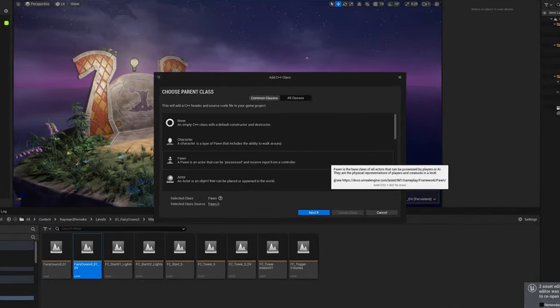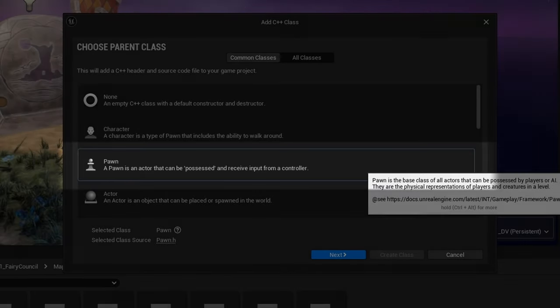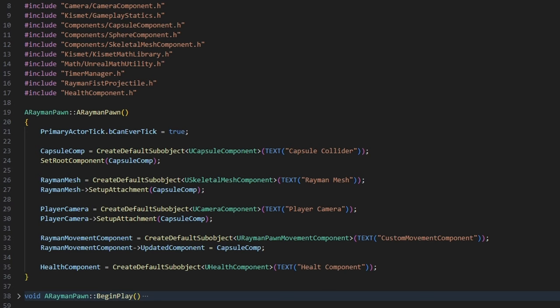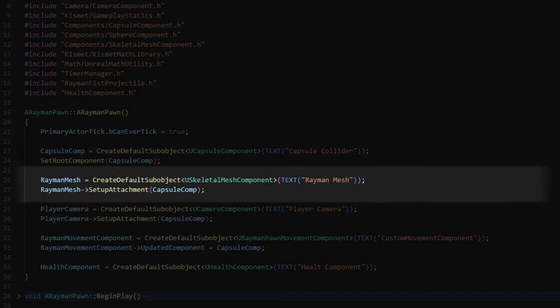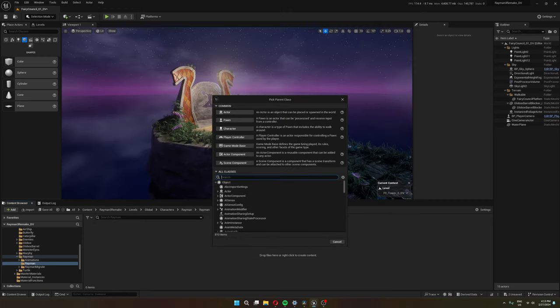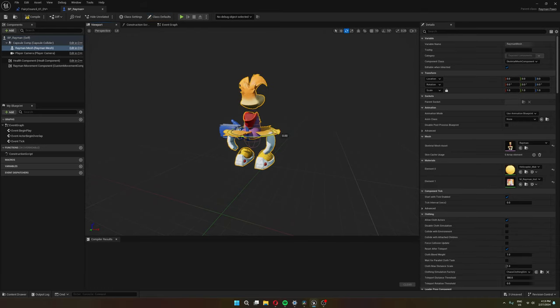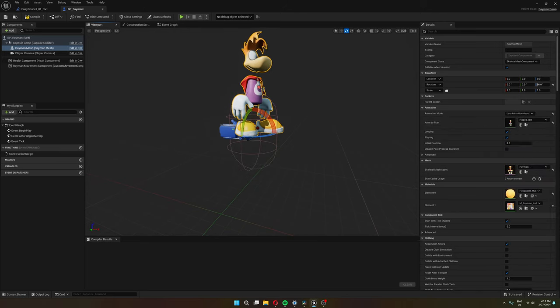Coming back from that tangent — I chose a Pawn class as my parent class, which is what you want whenever you want to make something that can be controlled by the player. I start by initializing a capsule component for collision and movement, a skeletal mesh component for the actual player model, and a player camera. I then made a blueprint class out of my C++ class, set the skeletal mesh to a Rayman model I made, tweaked the capsule component size, and changed the player camera location.